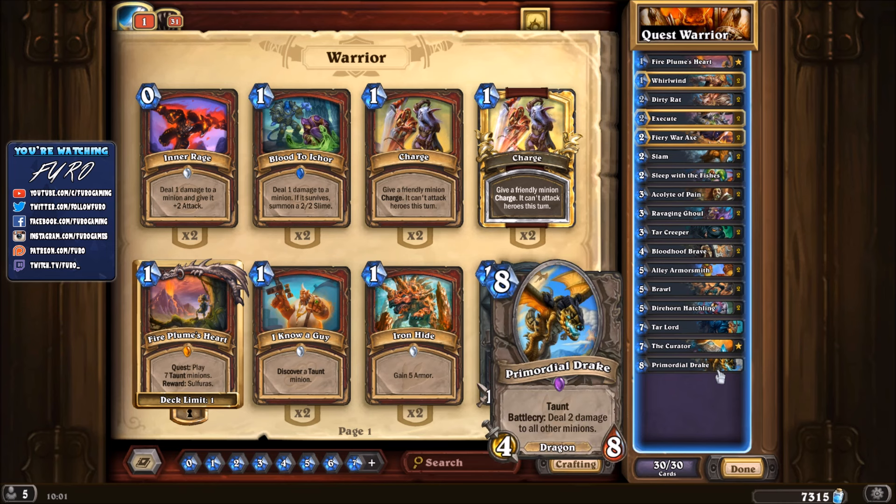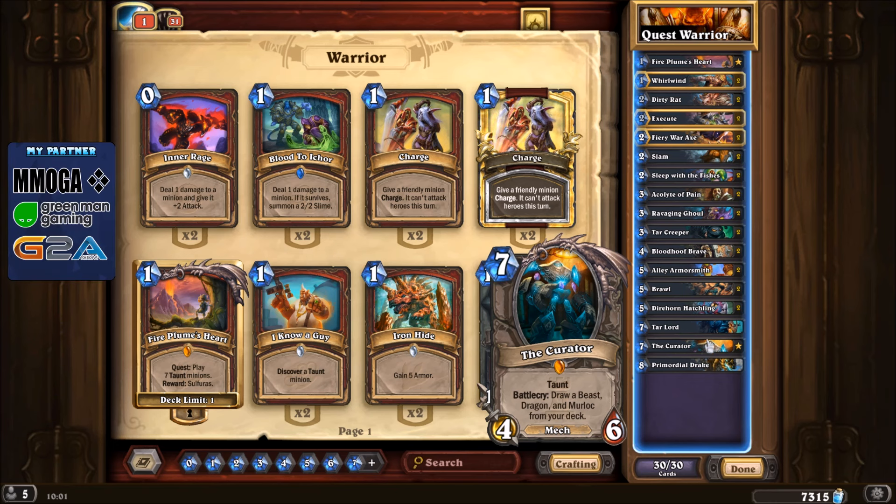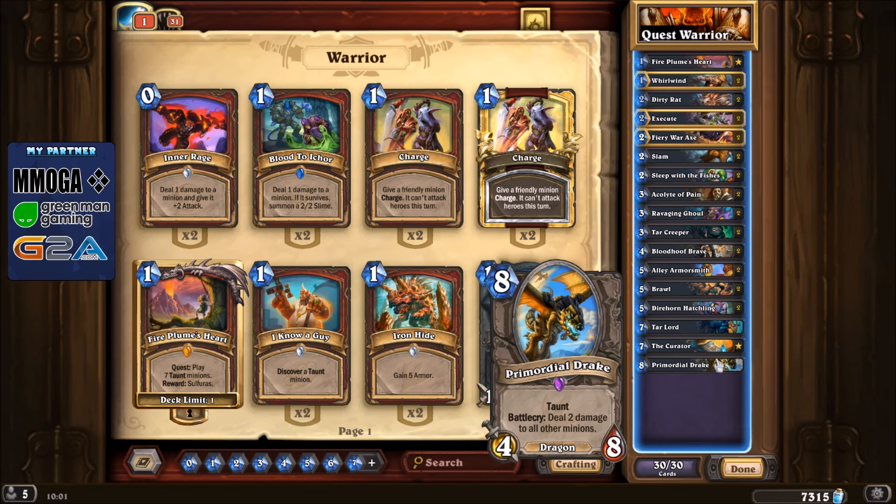We also have the Tar Lord, a new unit with taunt and 4 attack during your opponent's turn, so it becomes a 5-11 - stronger than Druid's Ancient of War. We're running Primordial Drake at 8 mana, 4-8 with taunt and battlecry dealing 2 damage to all other minions. Alongside that, the Curator gives you a Beast, Dragon and Murloc.